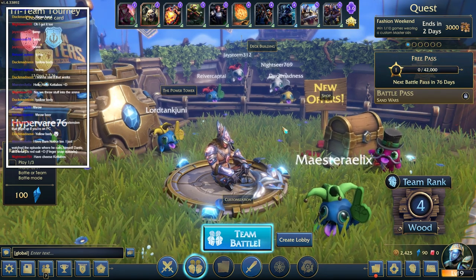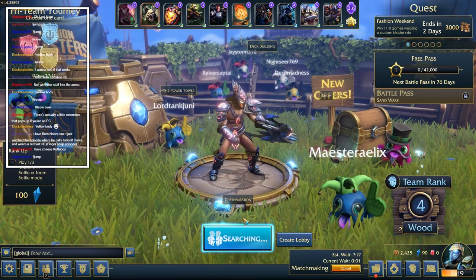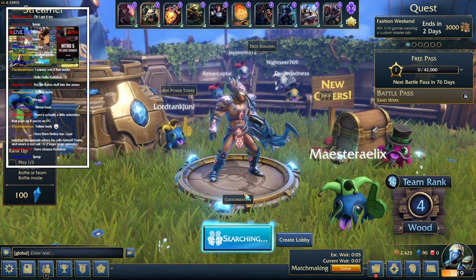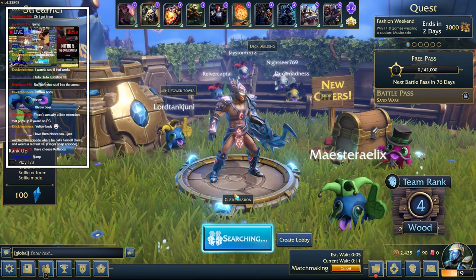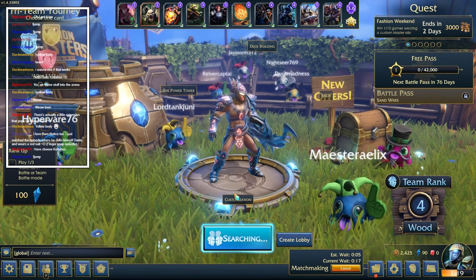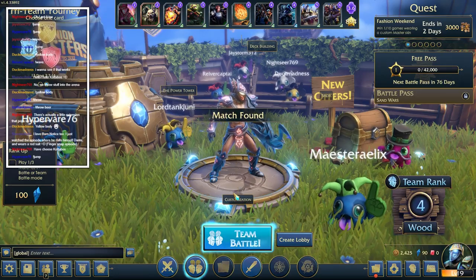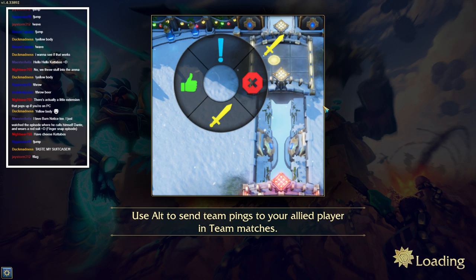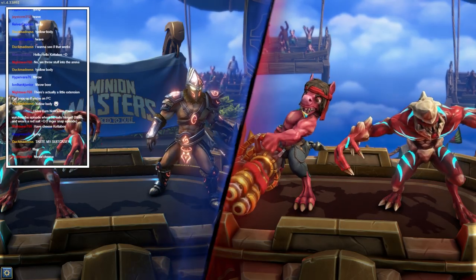Another team battle, jump in. Still searching. What are you guys going on about over in chat? Nightseer, there's an extension for the PC - I'm assuming you're talking about the chat extension for the game. Nightseer has cheese kodobos - oh god, I really want cheese now. I don't have it in my house at the moment. I ate it all yesterday. Oh, it was good gouda though.